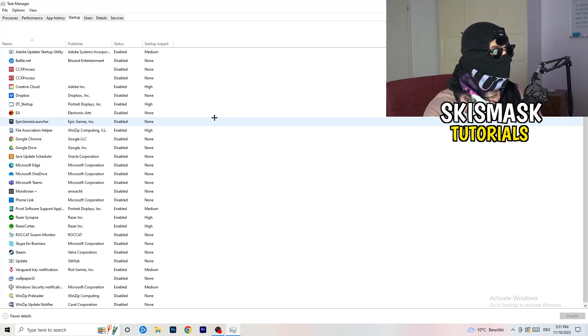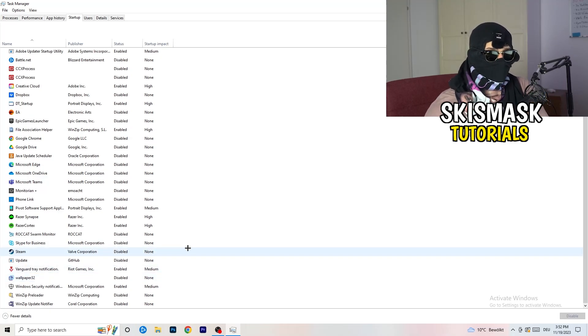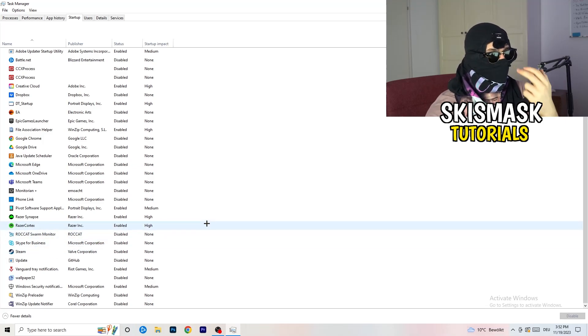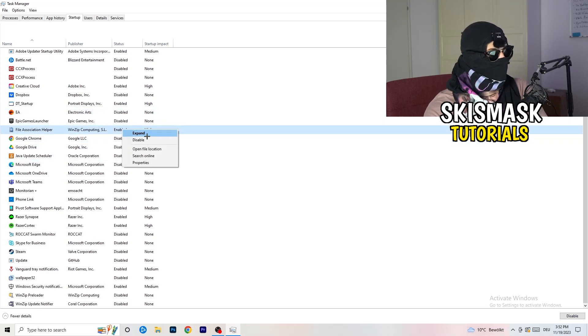Click into the Startup tab. I have a lot of applications disabled because my PC is low-end — it tends to have low FPS, crashes, and not-launching issues. You want fewer applications running in the background because they take up GPU and CPU usage. Disable every program you don't want starting in the background when you turn on your PC — basically everything except Windows or Apple system items.